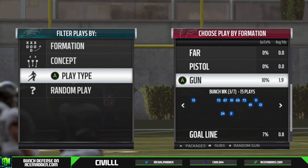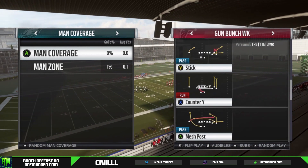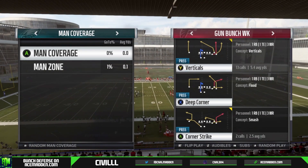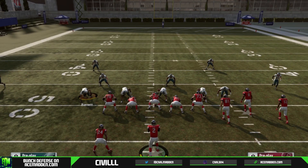Getting into the actual video, the three plays we're going to be going over are wide receiver post, mesh post, and deep corner. The first play is going to be deep corner — we're just going to go up against a random zone defense, and we're just going to press and shade over top.